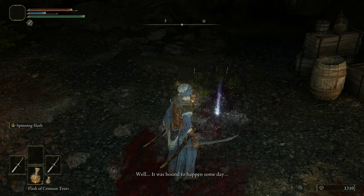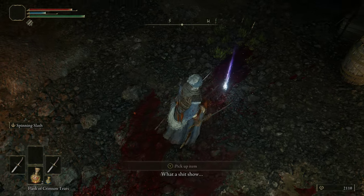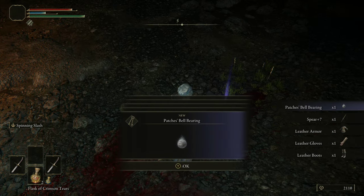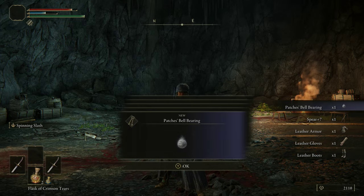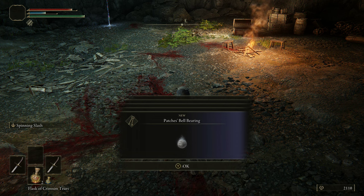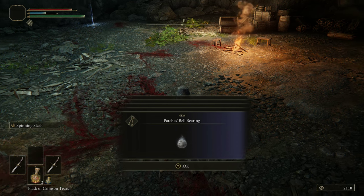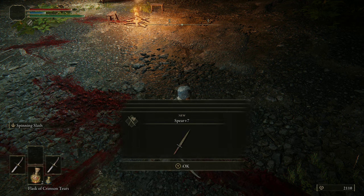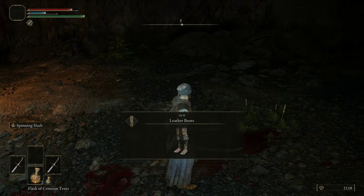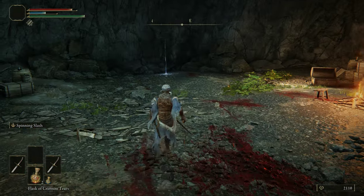The good news is, if you do choose to defeat him, he does drop his bell bearing, which means you can give it to the crone at the Roundtable Hold and you'll be able to buy the same items that Patches would normally sell — like the Stonesword Key, I think he has a Margit's Shackle, stuff like that. So you'll be able to buy from that still. As you can see, there's the spear plus seven, and you get his leather armor set.